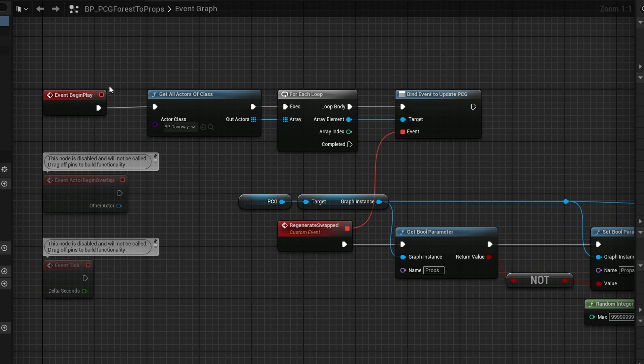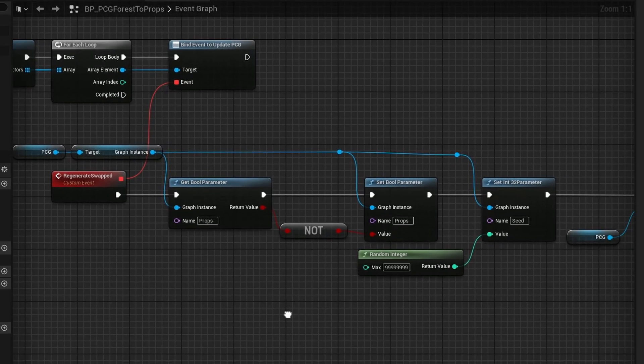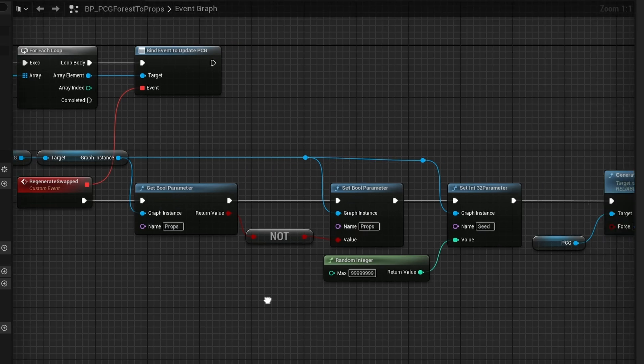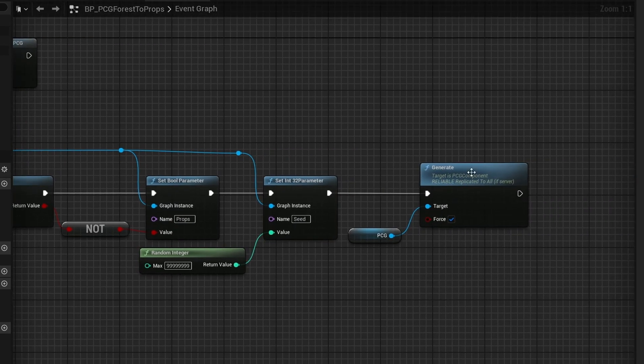For the trees, all I do is on Begin Play — I get all the doorways in the entire environment, and I create a simple custom event that just swaps a bool around from true and false. I also generate a random seed, and then I force the PCG to regenerate.